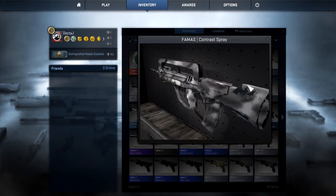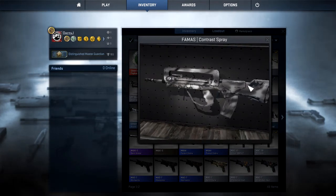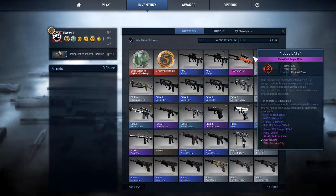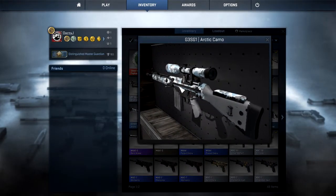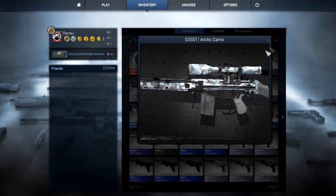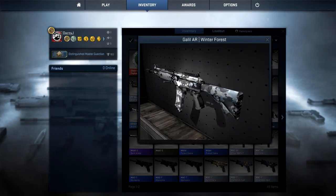Let's inspect these. First of all is the FAMAS Contrast Spray. As you'll notice, most of these guns I have are not factory new or minimal wear — it's simply because they are far too expensive and they're just skins, it doesn't bother me. Next up is the G3SG1, which is one of the auto snipers. I actually like the camo on this; it sort of makes it stand out a little bit more than the boring usual version.